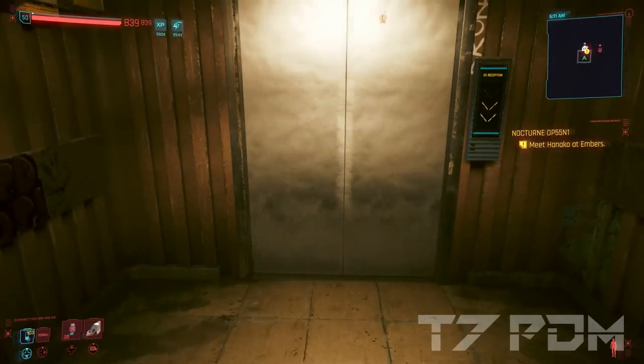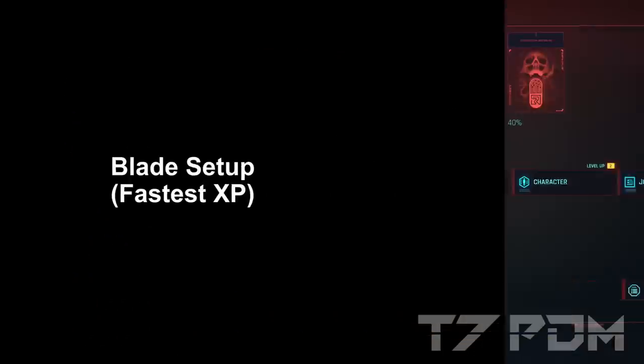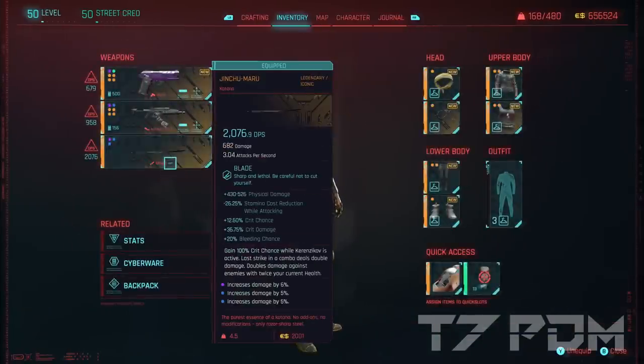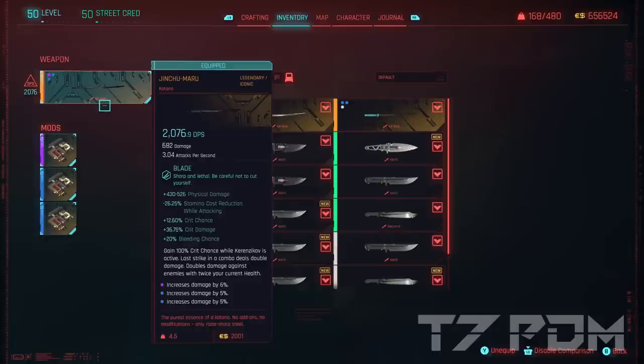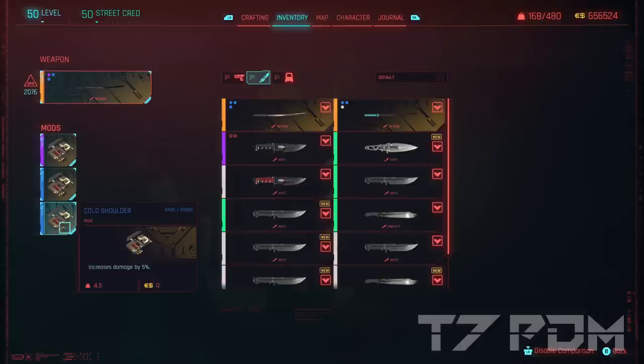When you have done everything correctly, you should see the XP button and the speed button next to your health bar being available for the next 59 minutes. The fastest and easiest way, if you are mainly looking for getting more XP, is the blade setup. I would recommend using the Jinji Maru with cold shoulder mods.